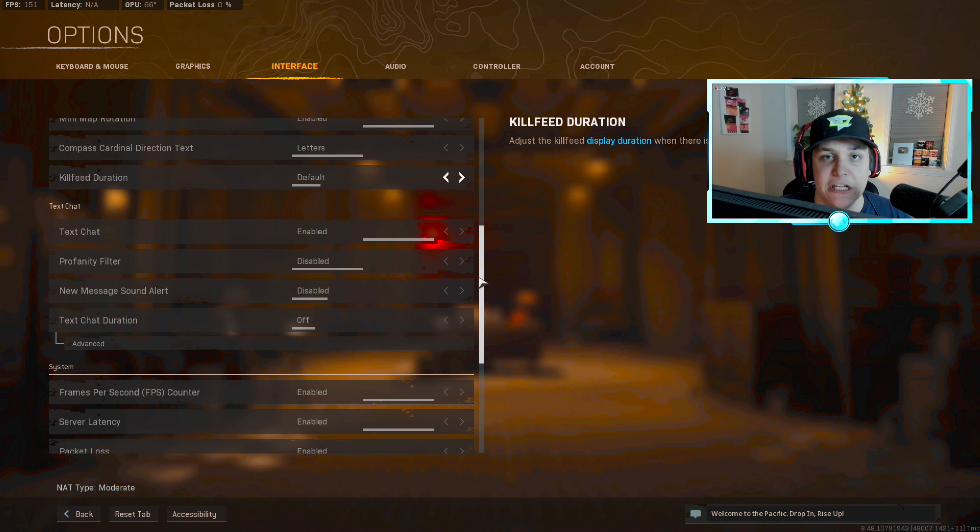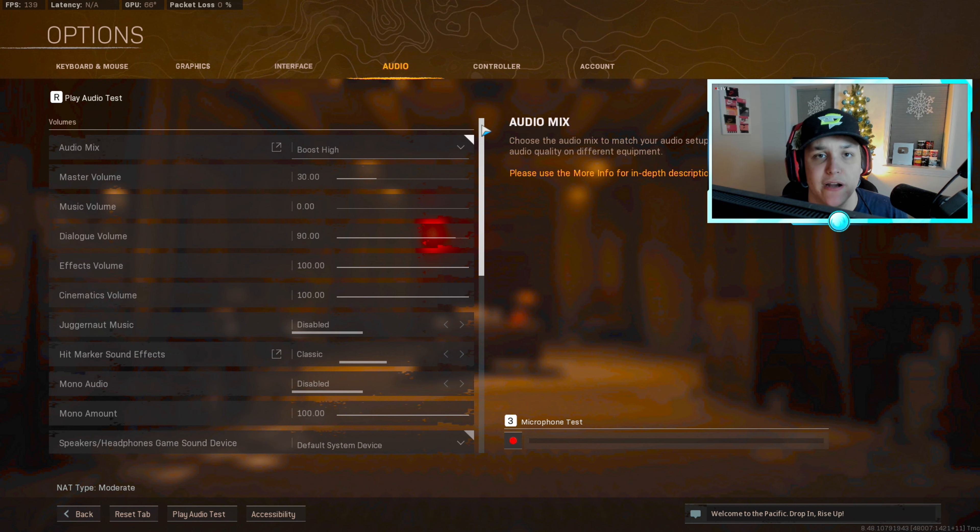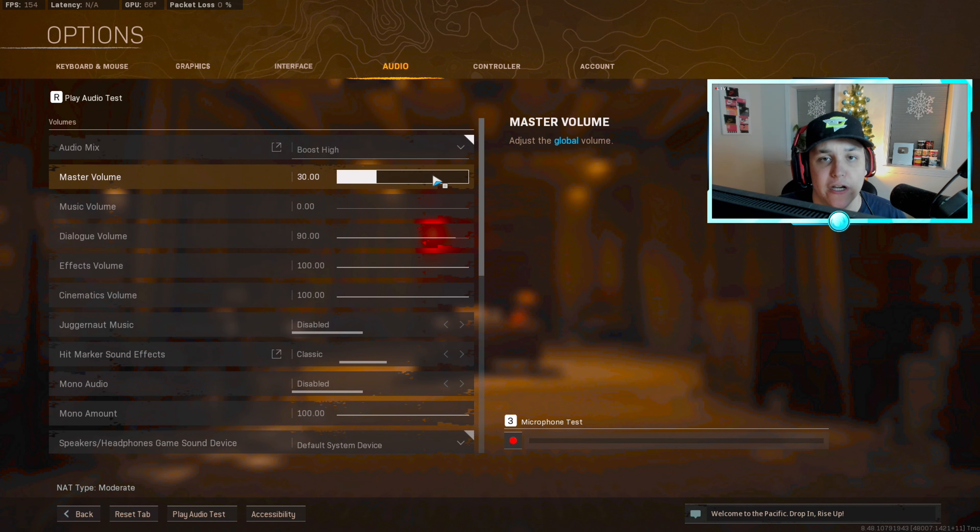What I do see is my adjusted monitor settings — exposure, black and whites, color correction, saturation — on my BenQ 165Hz monitor. Tooltips I have disabled. Horizontal and vertical HUD bounds I have on 100. Mini map shape you're going to want to have on square — it gives you about 25 percent more visibility on the mini map, so definitely have it on square. Enable compass cardinal direction text I have on letters, which is helpful for callouts like north, west, southeast.